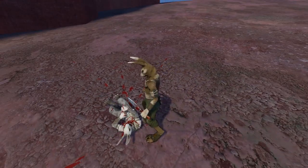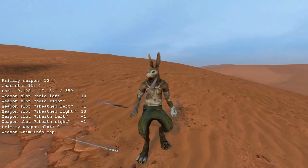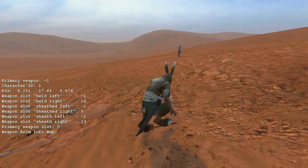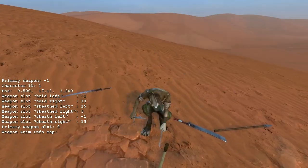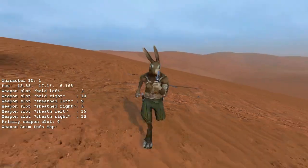Using dual wielding and scabbards, you can now carry up to six weapons: one scabbard on each hip, one sword in each scabbard, and one weapon in each hand. This is an extreme case, but to support it, the weapon script now keeps track of six possible weapon slots.